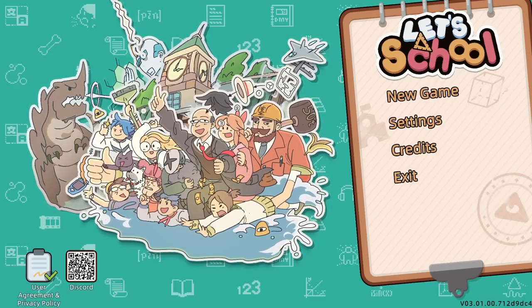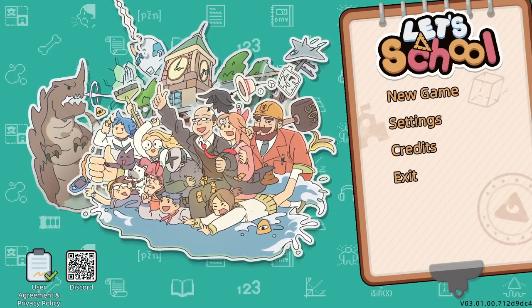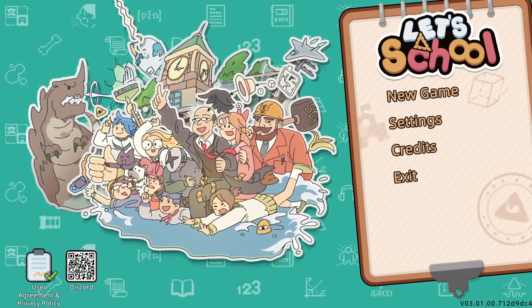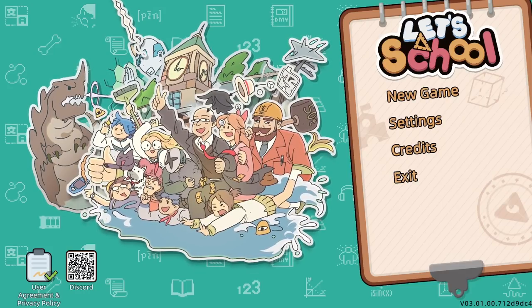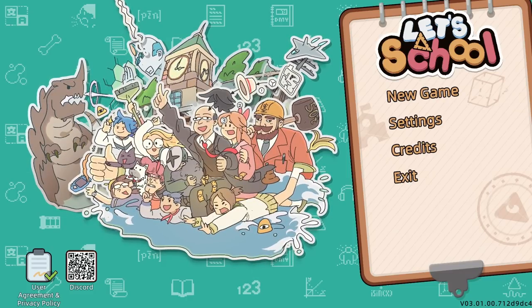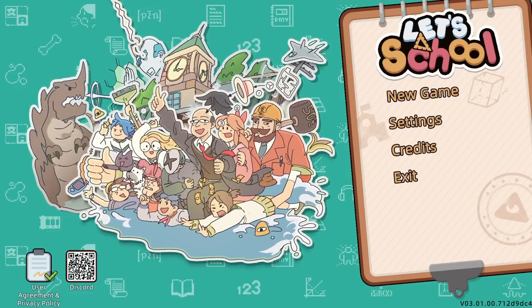So we zone out rooms, we add furniture, we hire the staff, we sort the lessons out, we do the upgrades, we do school manage-y things. Everything you might expect to run a school, that's what we have to get up to. And hopefully, if everything goes to plan — which it probably won't, because this is The Geek Hub — but if a few things go vaguely in the right direction, then we might actually be able to educate some kids and also make a bit of cash along the way, which would be wonderful. So without any further ado, let's dive in. Let's school!